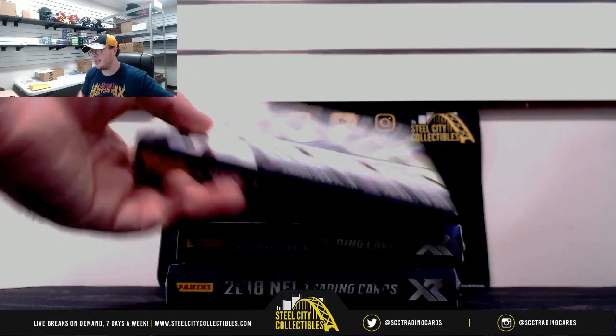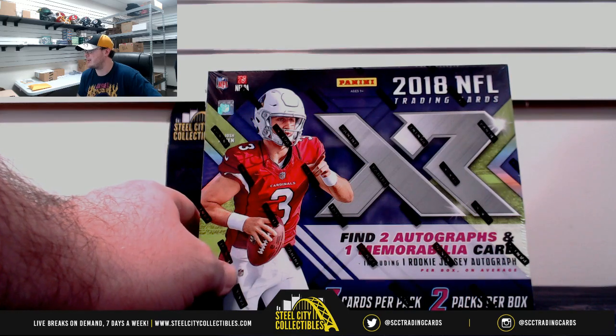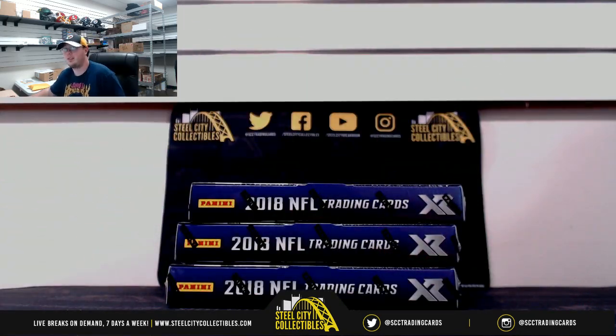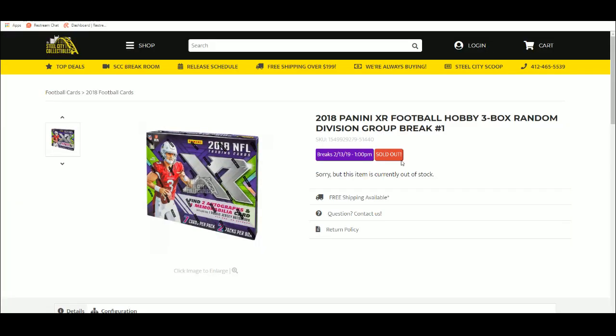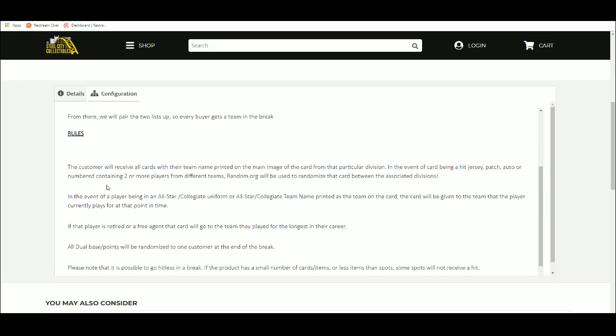Our next break is a three-box random division break of 2018 Panini XR Football Hobby, break number one. Eight spots in the break — buyers chose their spot. We're going to randomize those spots five times, then randomize the NFL divisions five times as well. From there, we'll pair up the two lists so every buyer gets a division in the break.